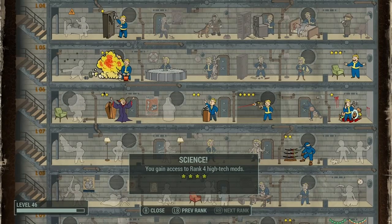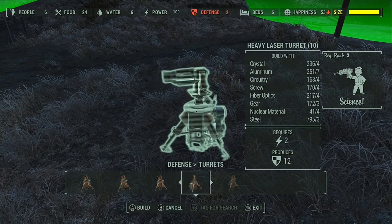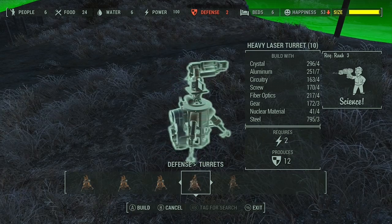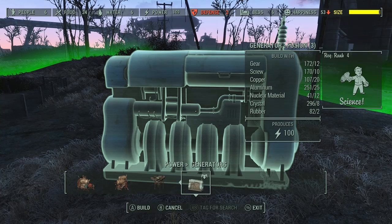Now those three objects we can make pretty much at any level, but the next two objects we're going to make will require you having at least six in intelligence and three or four in science. We're going to need to make the heavy laser turret, which takes rank three in science to craft. Next is the fusion core generator, which takes rank four in science. Now you don't have to have science - you can use other generators and other guns to do this, you just may need more of them.